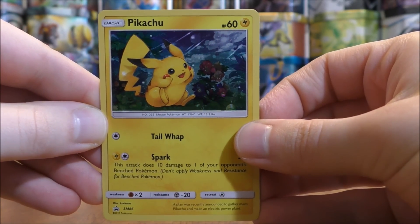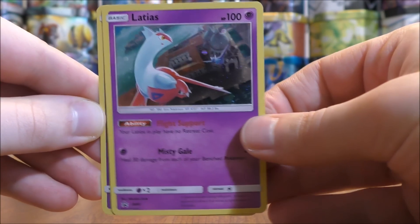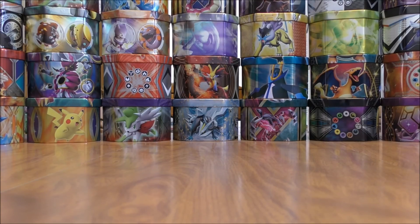Here are the three black star promo cards. There's Pikachu at SM86, Latias at SM87, and Latios at SM88. I really like the holofoil pattern on all three of those cards.